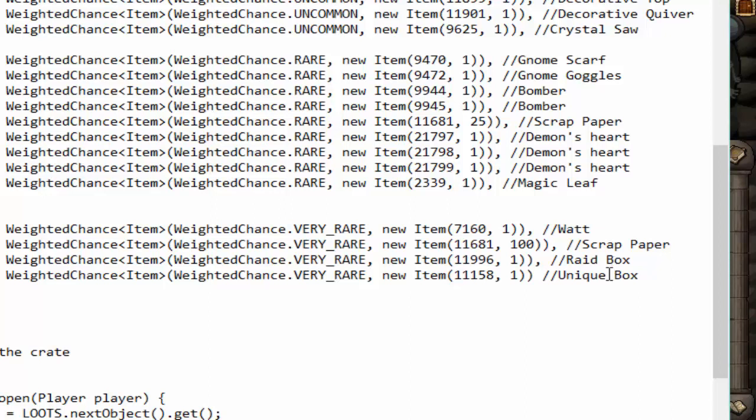So the very rare table has: raid box, unique box, and then you can get the Watt Pet from the reward balls. I don't think anyone has gotten it. It isn't that rare, because it's roughly like 1 in 250 to hit this table, and there's only four items — so it's technically 1 out of 1,000. I don't know how realistic it is compared to actually grinding siphons and stuff like that.